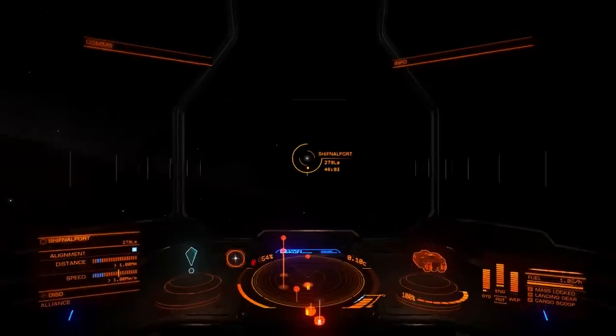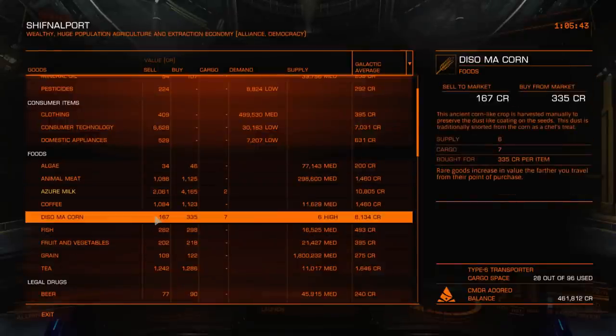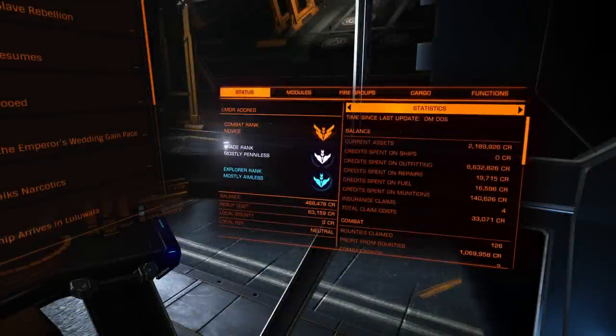I do have a bunch of rares now, which is how I'm intending to make the real money. We're buying the luxuries we can — I'd say that's about 100,000. I mean 100,000, but what I've done is stocked up on the rares while I've been doing all that. I wouldn't say it was the most exciting hour I've ever spent, but it's actually quite nice to have a change of pace instead of flying around blowing stuff up. You feel like you're making progress, and you're learning a little bit more about the trading thing.